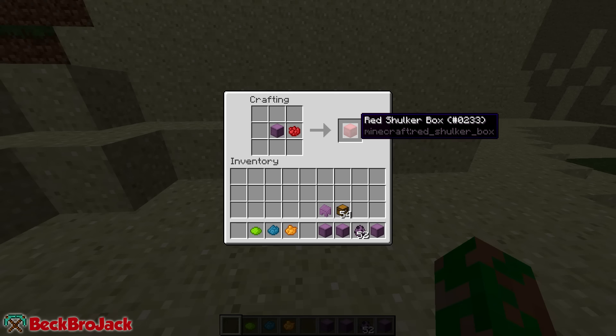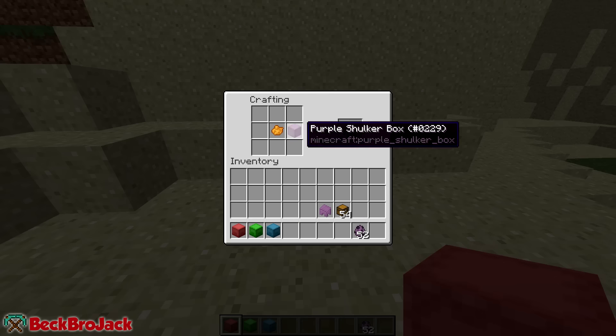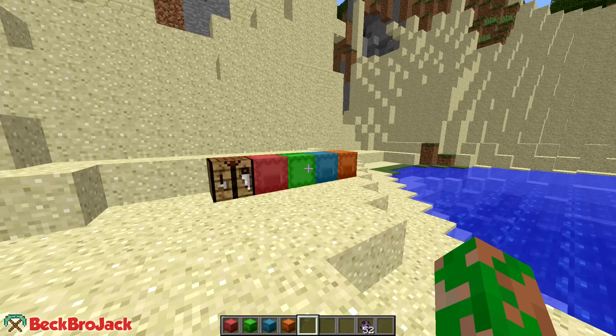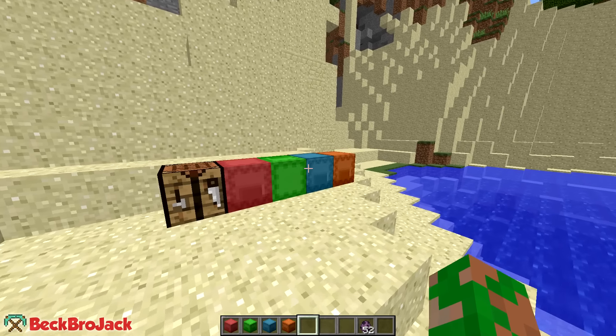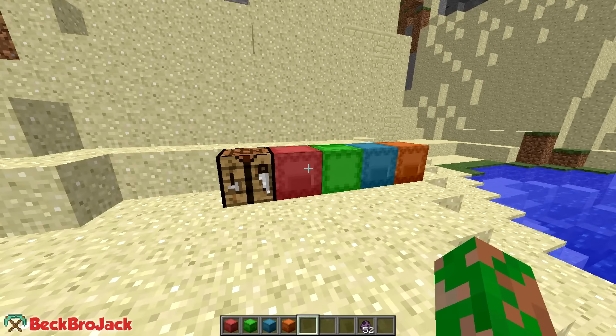Shulker boxes get even better — you can put them in a crafting bench with different types of dyes to get different colored shulker box chests. You can get a red shulker box, a green one, so these are great for decoration. You can have different color backpacks and label them: say you put a bunch of redstone in the red shulker box, rename it the redstone box, and it's color coded. Even though it's a small addition, it's going to be super useful for survival mode and transporting items.